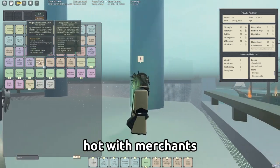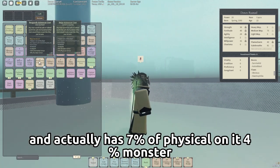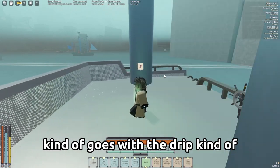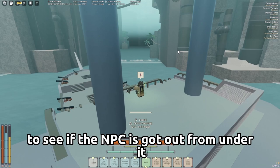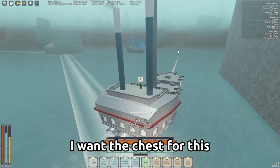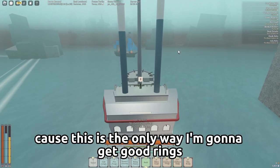I ground for a bit and finally got my aristocrat coat. Your rapport with merchants gives you higher or lower prices, and it actually has seven percent physical on it, four percent monster — not even that bad, and it kind of goes with the drip. I'm gonna go back over to this merchant ship to see if the NPCs got out from under it, because I want the chest to see if there are any good rings in it.